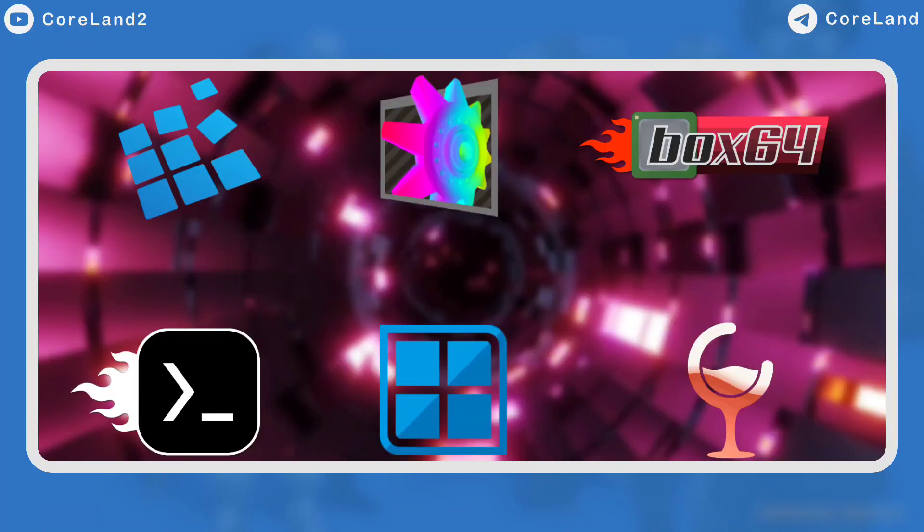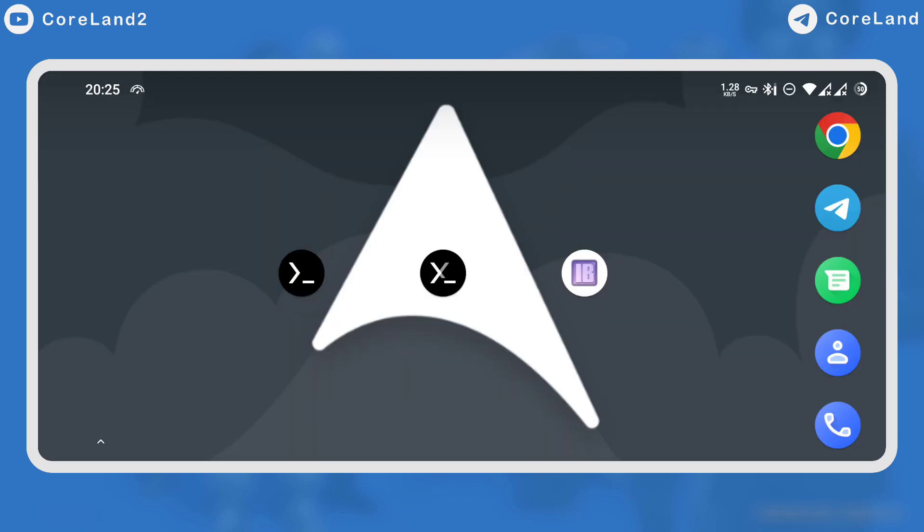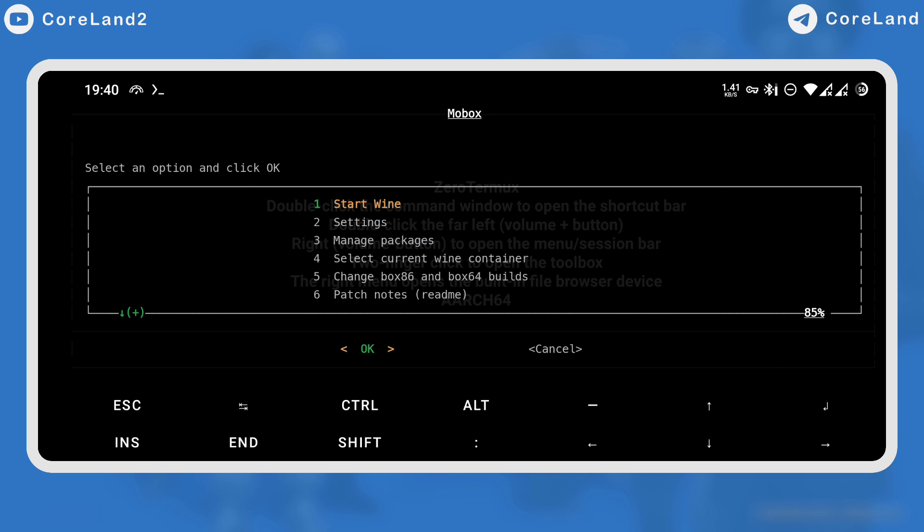If you have never heard of Windows Emulation and you don't know how to install Mobox Windows Emulator, I suggest you watch the Mobox tutorial first. Check the description of this video. Now I assume you have watched it and you have installed it on your Android device.